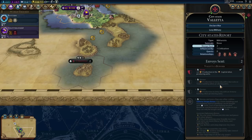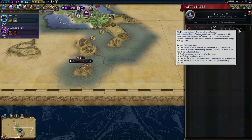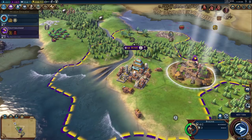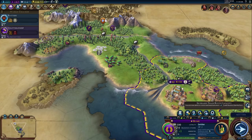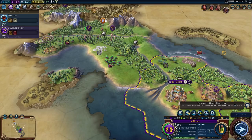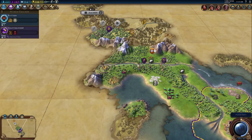The suzerain bonus — sea district buildings can be bought with faith. We already started with a monument so we're getting good culture, although still probably way behind everyone else. We can get more trade routes now — I need to build traders. We gain plus one envoy. Can't really get traders yet because I've got to build my second city first.